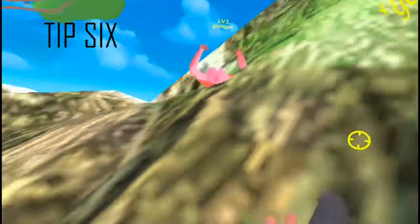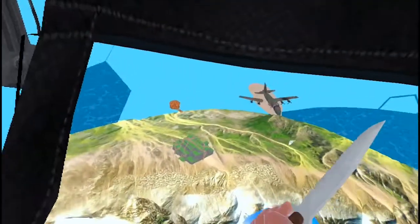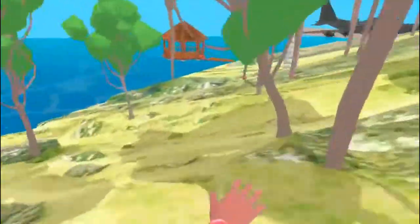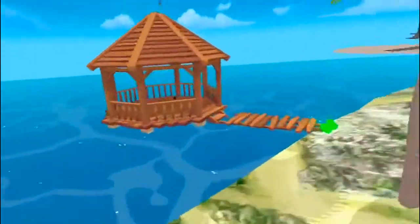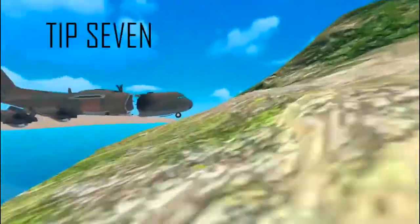Tip 6: Don't have your guns out while you're running. If you have your melee weapons or nothing out at all, it's a lot faster than having your guns out. I see lots of people running around with two guns out and it's stupid. When you're not in combat, you can unequip your guns by holding the grip on both controllers and you can run a lot faster.